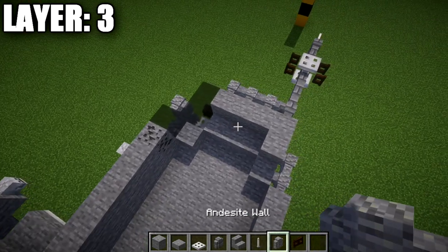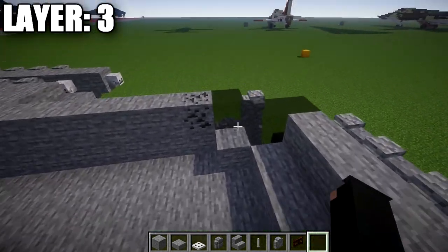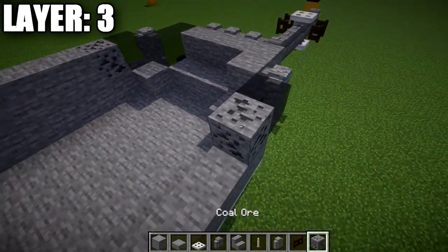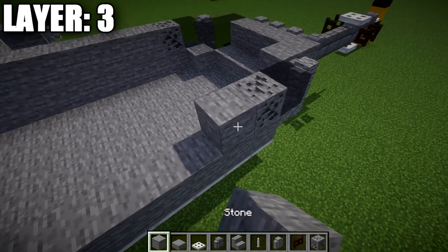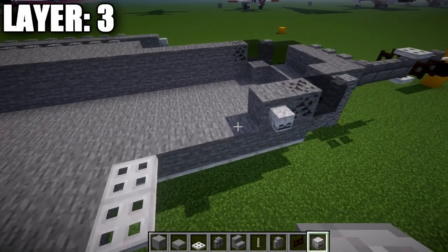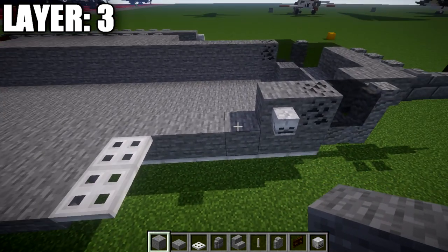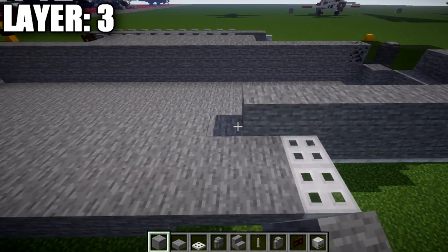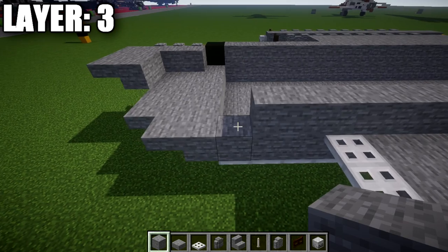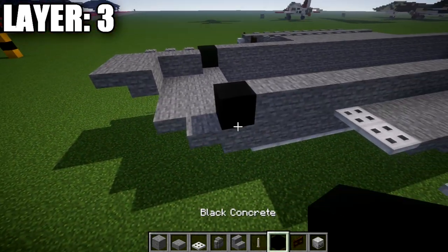Getting back into the center: go to this block, place an andesite wall to the side followed by a light gray stained glass block, then a coal ore block, a stone block, and a skeleton skull coming off the side of that stone block — same thing on both sides. Then take stone blocks and go 19 blocks back. Place a black concrete block to the side, and on the black concrete block, place a stone button.